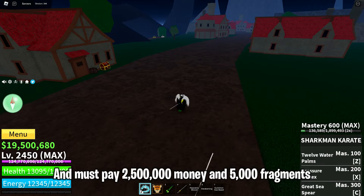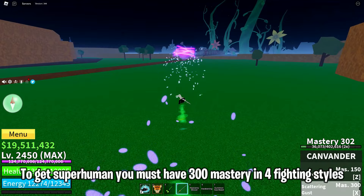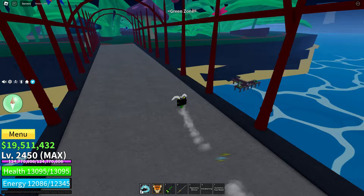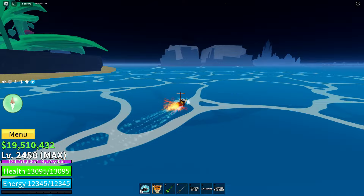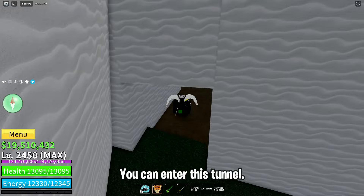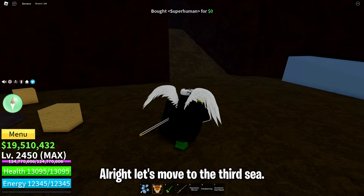Then you can talk to the NPC and must pay 2,500,000 money and 5,000 fragments. The last fighting style you can get in the Second Sea is Superhuman. To get Superhuman you must have 300 mastery in four fighting styles: Dark Step, Electric, Water Kung Fu, and Dragon Breath. You can enter the tunnel — here's the NPC. To get Superhuman you have to pay 3,000,000 money.